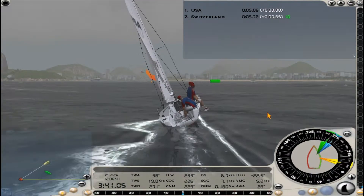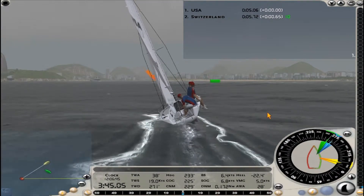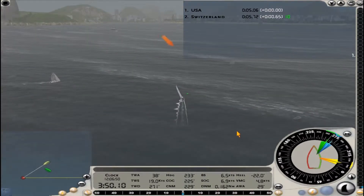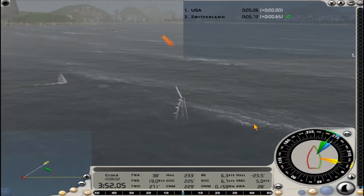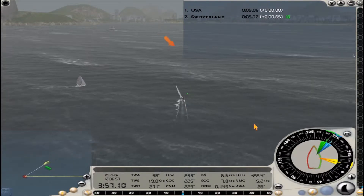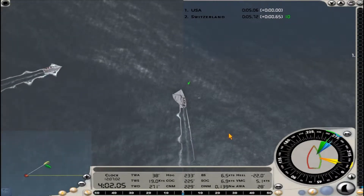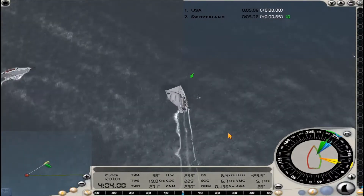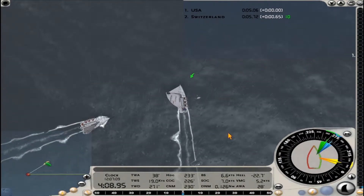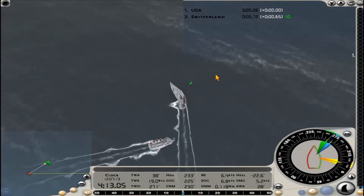At the top right, rule 10 has shown up as a green number next to the Switzerland boat. Rule 10 applies — boats on opposite tacks. In this case I'm on starboard, they're on port, so I have right of way. You can see at the first crossing it's going to be pretty darn close. If there's a conflict, Switzerland has to give way to me. And we pass in front of them. At the first crossing we have what looks to be about a four-boat-length lead.